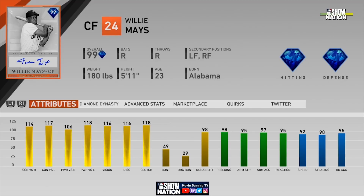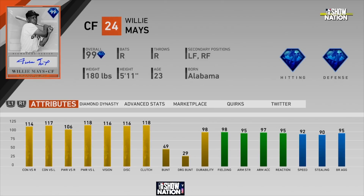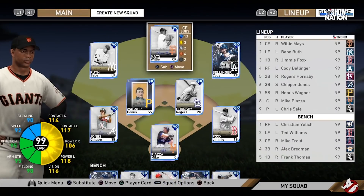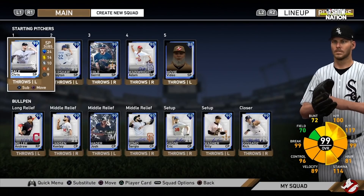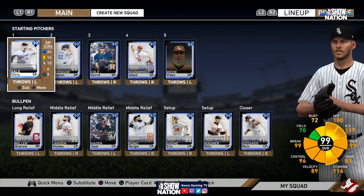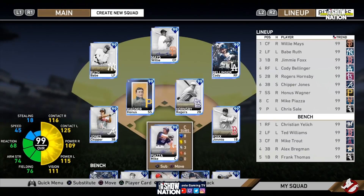Willie Mays is 114, 117, 106, 118, 116 — so they can justify bringing in a Mantle-level card this late in the game. I also think it could be a surprise legend. At the beginning of the year, they show off certain cards to hype people about buying the game — Willie Mays was one of them. For MLB The Show 20 they showed David Ortiz, Mariano Rivera, Greg Maddux, and all three Braves pitchers.